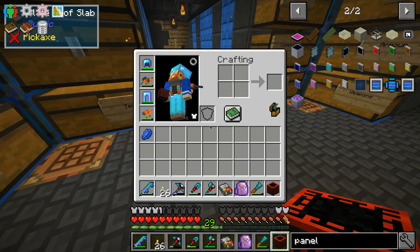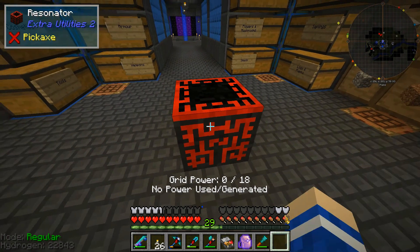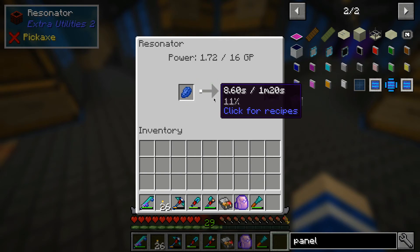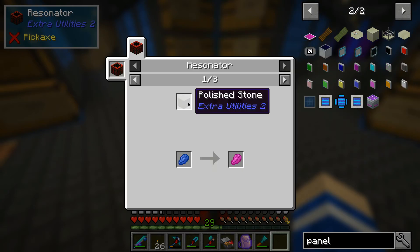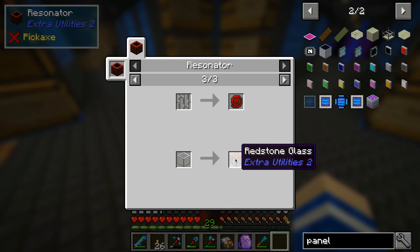I've got my resonator and the recipe is a block of coal, two redstone, five iron ingots, and one resonating redstone crystal. It's powered with grid power which is generated from the solar panels. All you do is put the item you want to convert into it and it shows you how long it's going to take — about one minute 20 seconds, though it goes a fair bit faster. You can see all the different recipes in here — upgrade bases, wireless RF, heating coils, redstone glass.